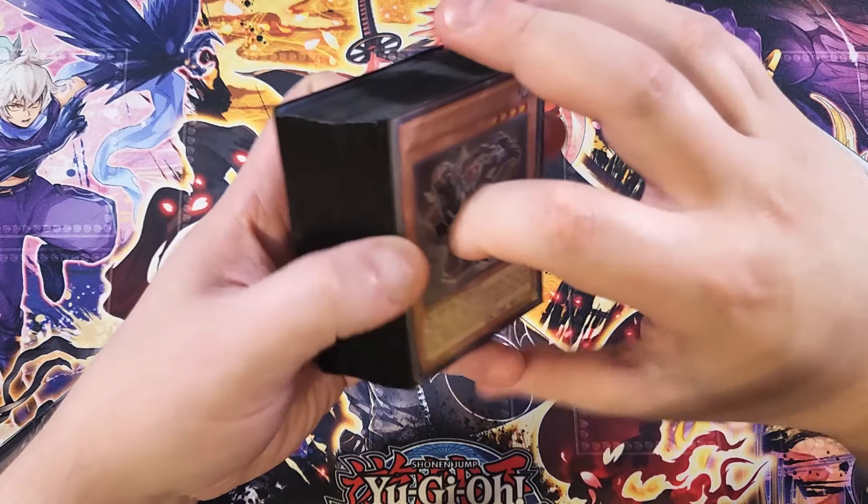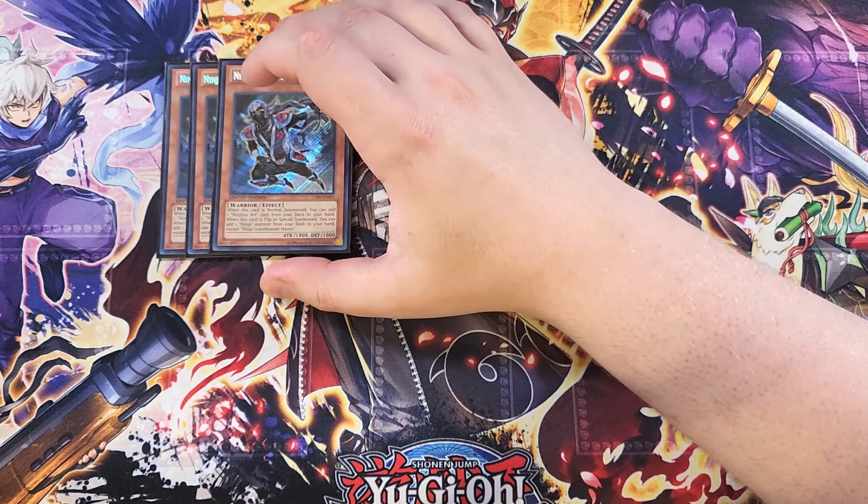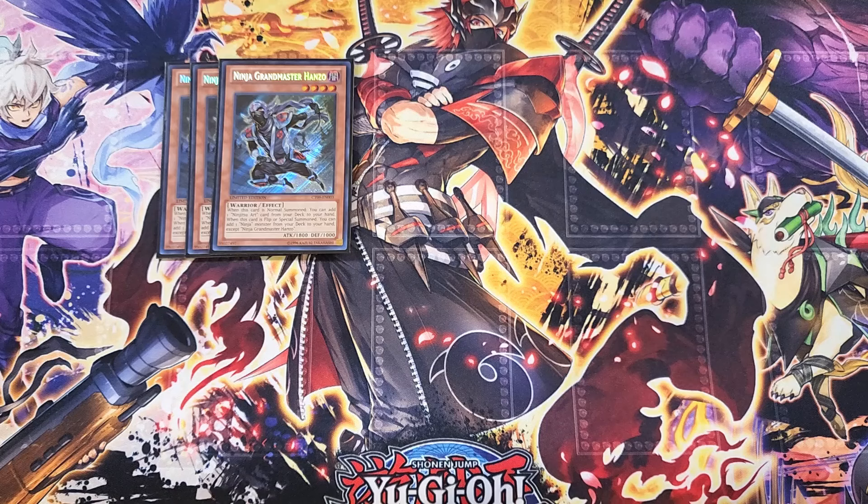First off, we're playing three copies of Ninja Grandmaster Hanzo. This card is one of the best cards in the entire deck and the best normal summon in the build. When this card is normal summoned you get to add a ninjutsu art card from your deck to your hand, and when it's flip face-up or special summoned you get to add a ninja monster from your deck to your hand except another copy of Hanzo. The cool thing is it's not a once-per-turn, so as many times as you can summon this card you get its effect to go off.